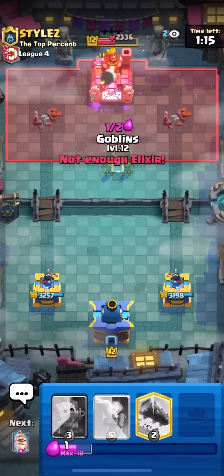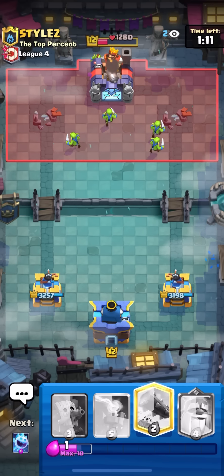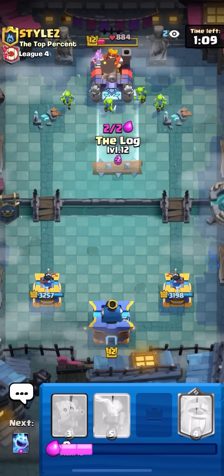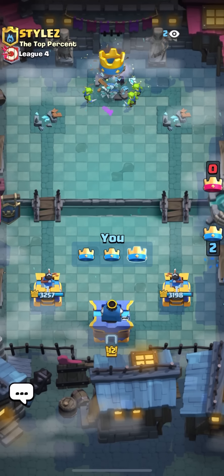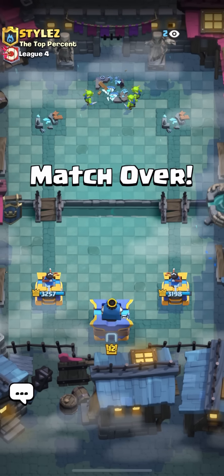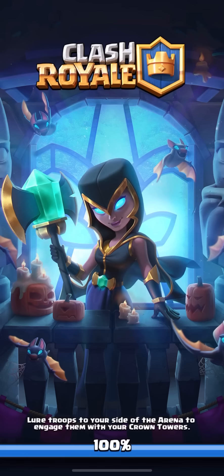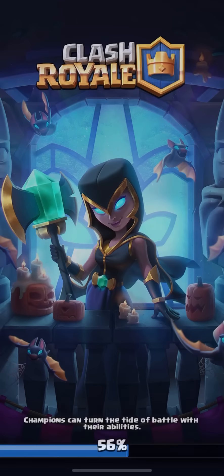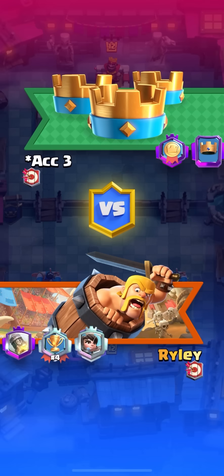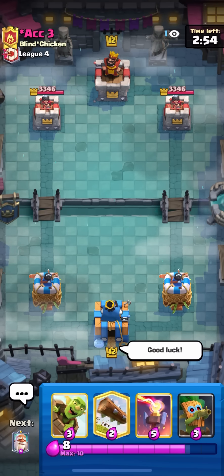Right now I'm playing the ranked ladder mode but I'm not very high — I'm only around rank four because I haven't been playing ranked much. To be honest, I don't really enjoy the update too much. But I'm going to be pushing up, trying to get Ultimate Champion in the next few days, which is still the highest league, and figuring out which log bait deck is the best. Look forward to that.